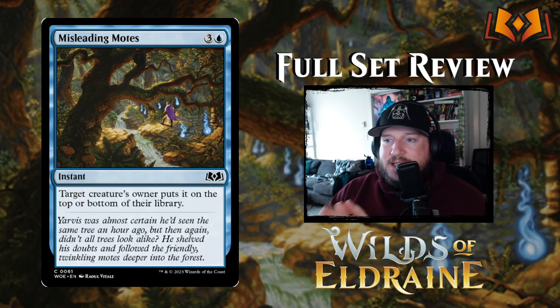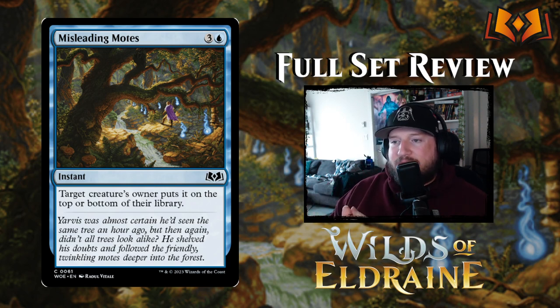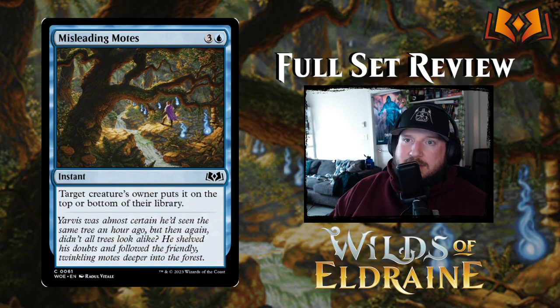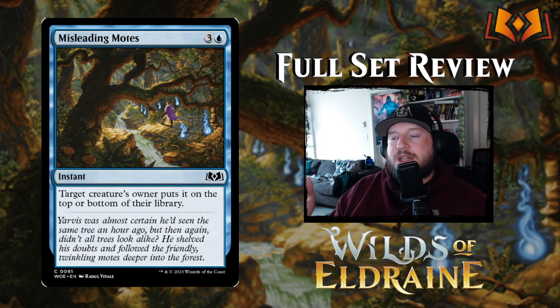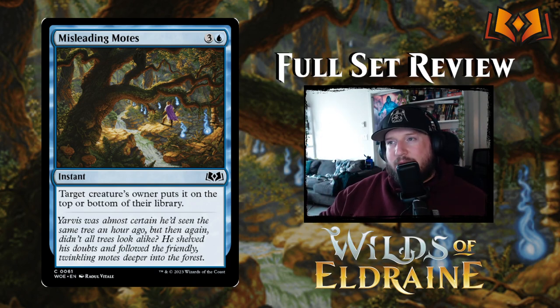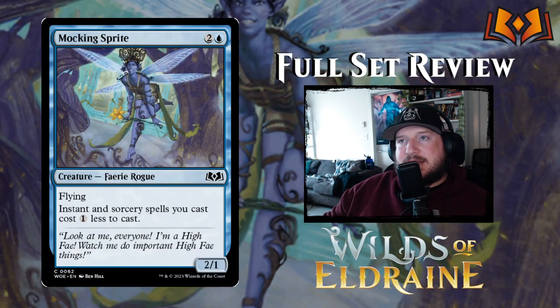Misleading Moats is next — three and a blue for an instant: target creature's owner puts it on top or bottom of their library. This is just a bounce effect, but stronger in that the creature doesn't go straight to their hand — they either draw it next turn or put it on the bottom and potentially never see it again. Still expensive though.